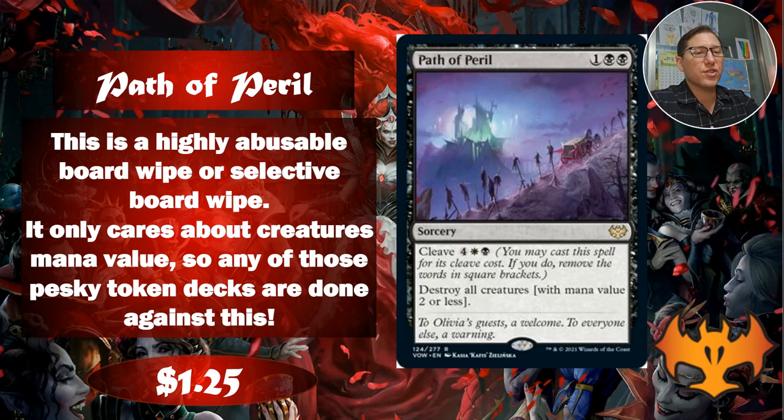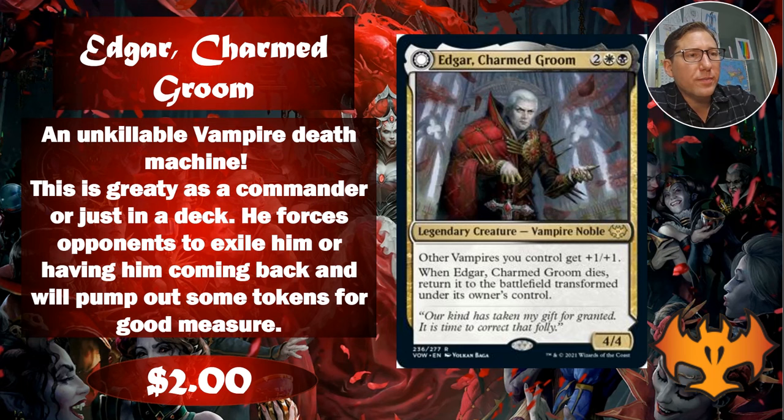I also like that it cares about the mana value, so if someone's throwing plus one plus one counters on them, they still get taken out because their mana value doesn't change. That counters pump decks as well. $1.25. Edgar, Charmed Groom - I really like this. Two white black for a four-four - good start. Other vampires you control get plus one plus one, just an anthem for vampires. Vampires is very strong tribal - or kindred, I should say.